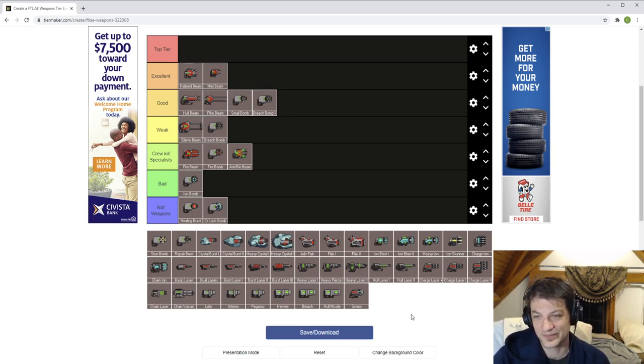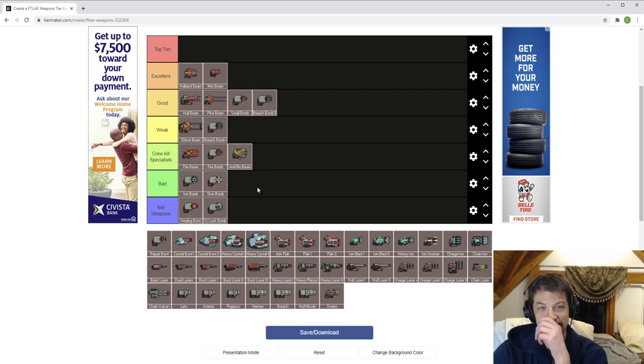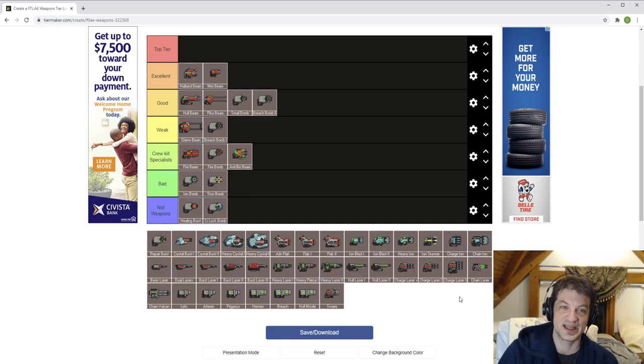Stun bomb goes in the bad category. It's like an ion bomb but way, way worse — one ion damage at 17 seconds. It stuns crew for boarding, which is why it's there, and it does take down a shield bubble — but spending 17 seconds and a bomb to temporarily take down one shield level is not great. It's mostly for boarding support — no system damage, no hull damage, requires resources.